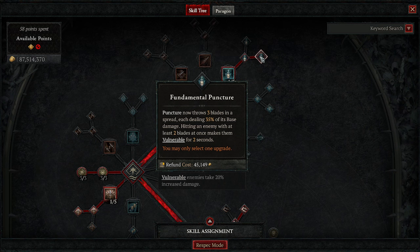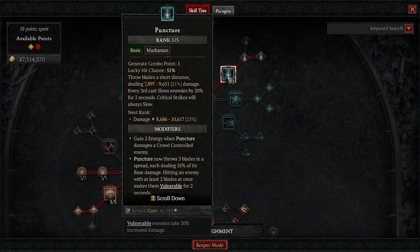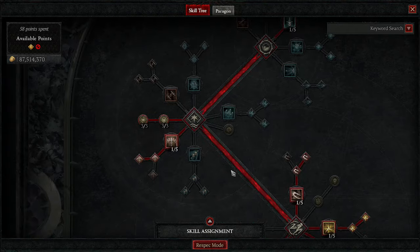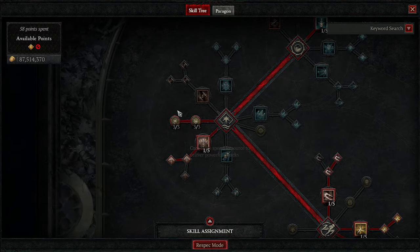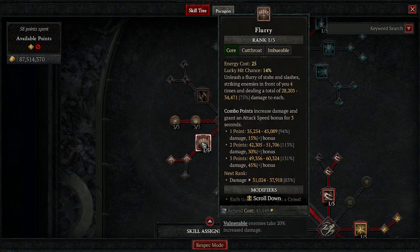Fundamental Puncture throws three blades each doing 35 damage — that's not our damage source. Two blades give Vulnerable, which is good, and that gives us three chances at 51% lucky hit chance to proc Andariel's damage, which is incredible.